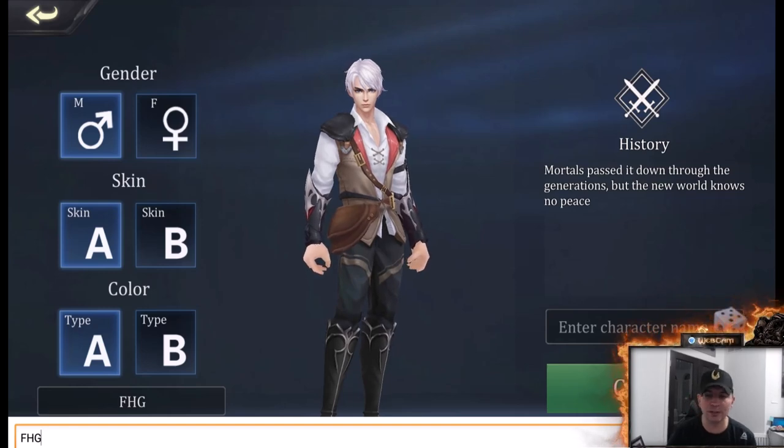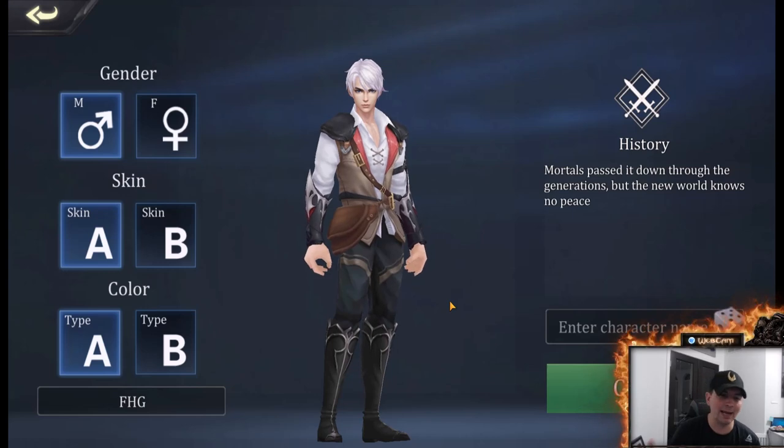Furry Hippo is the guild name we are using. Once you hit level 20, you can go ahead and enter into the guild. We do have room for you right now, but it is filling up very fast. Again, when you start the game, enter promo code FHG in that box. Let's go ahead and get into the game.